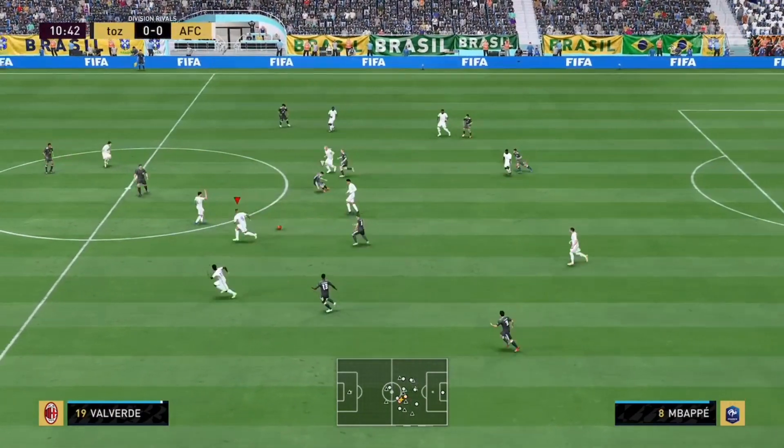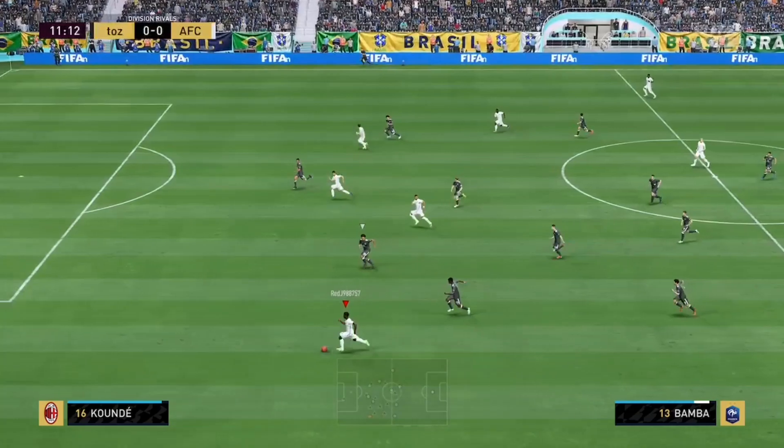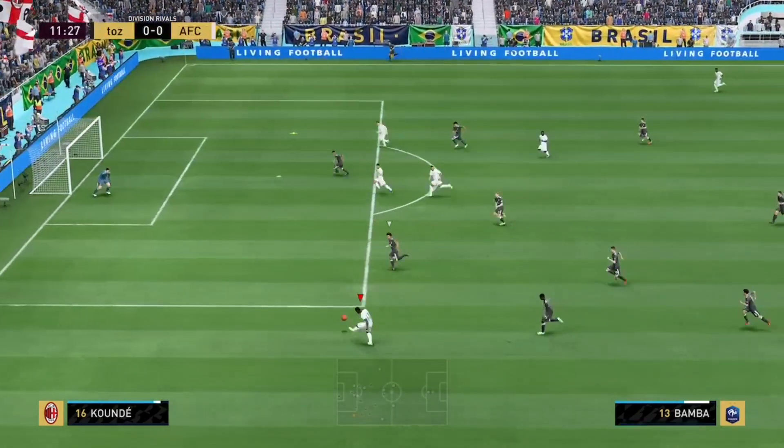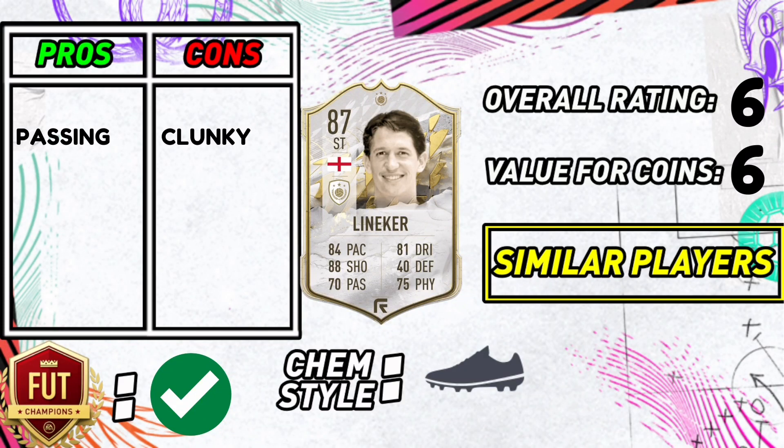He just didn't get involved enough. It was Mbappe who stole the show, as you would expect. I think it's unfair to compare an 87 Lineker with the best gold card in this game. But even so, for what he goes for — around a quarter of a million, or around 200,000 on PlayStation — he just doesn't represent fantastic value for coins. That probably changes his value rating from a 6 down to a 5.